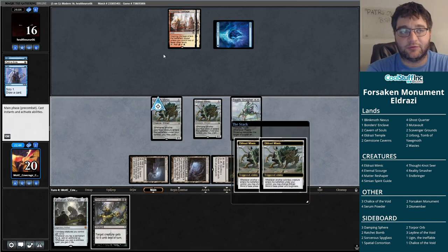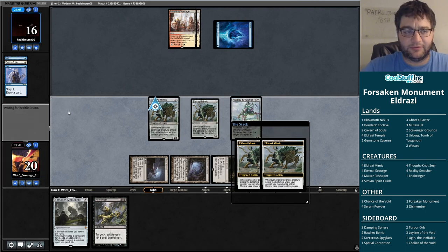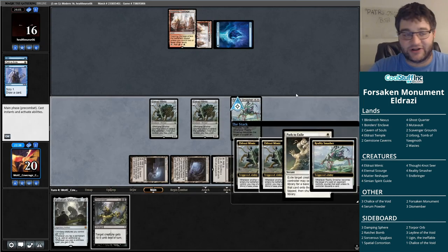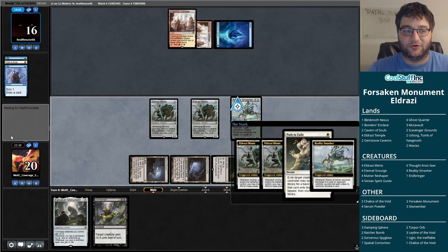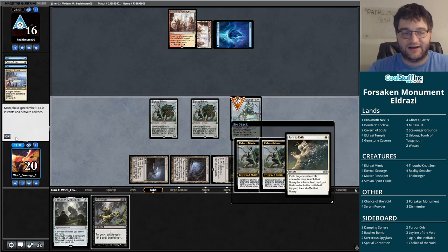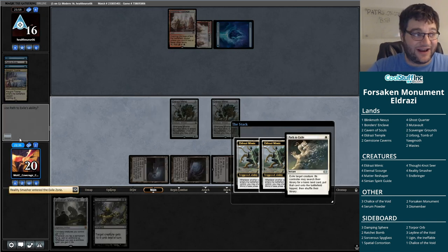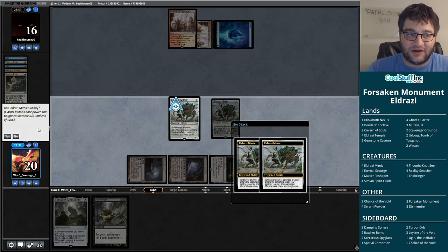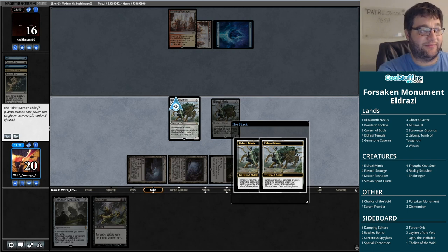Even if they have removal here, that's probably okay. We're resolving a Reality Smasher — things tend to work out pretty well. This is horrible for our opponent, frankly, but great for us. We get to go get another land with Path to Exile here. I guess we're going to find out — does it use last known information or is my Mimic going to die? I'm going to look this up actually — I want to make sure I understand this.